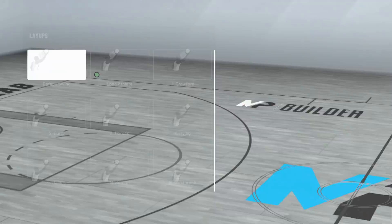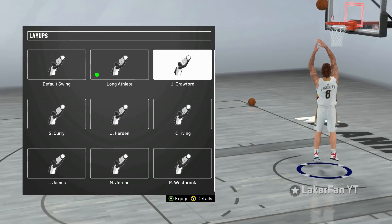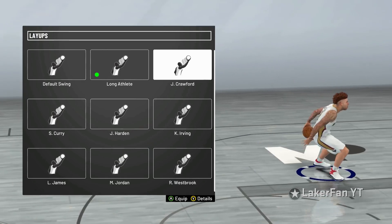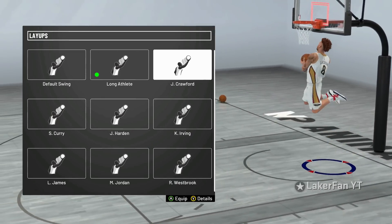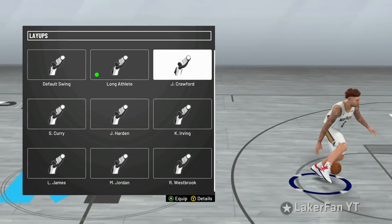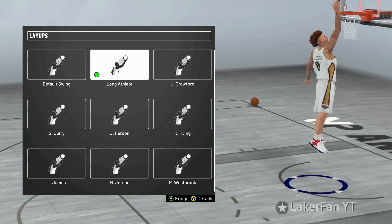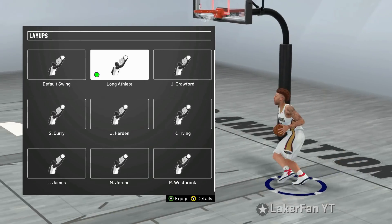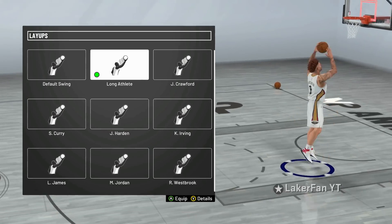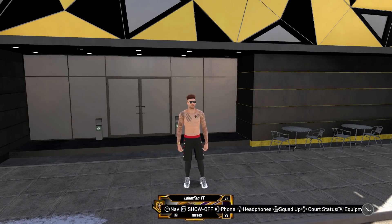There are differing animations that happen depending on which layup package you have on. In my opinion, the most dominant one is long athlete and you're going to see I have that on. I have a couple others I use. Jamal Crawford was one I used earlier in the year — that's a crazier, fancier one to use. But as you can see, the offhand hop, which everybody uses in the game, is very lengthy with Crawford. It takes a lot of time. We're going to do like two hop dunks with each layup package in this pro arena.